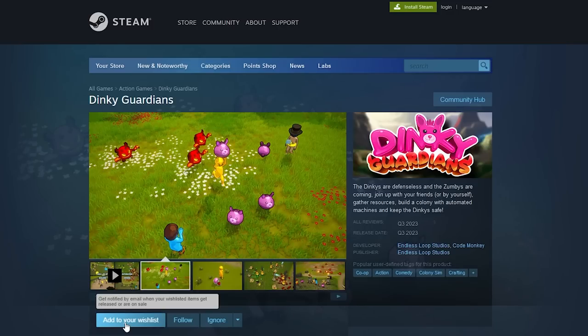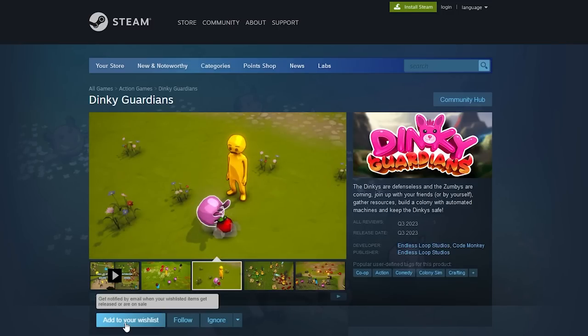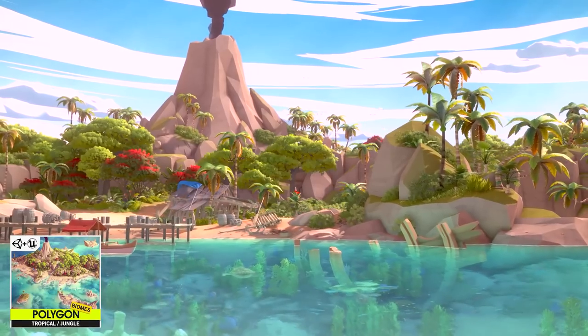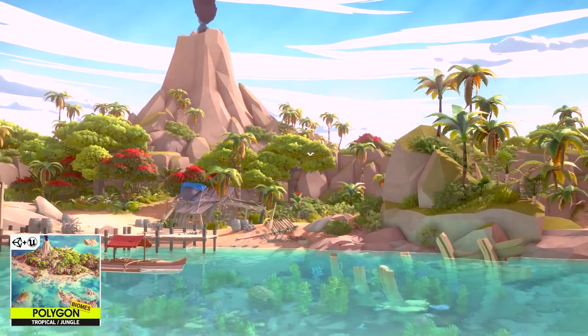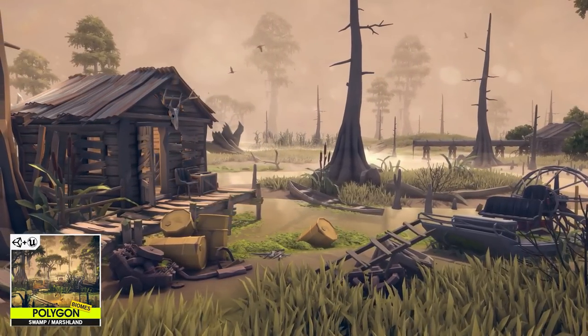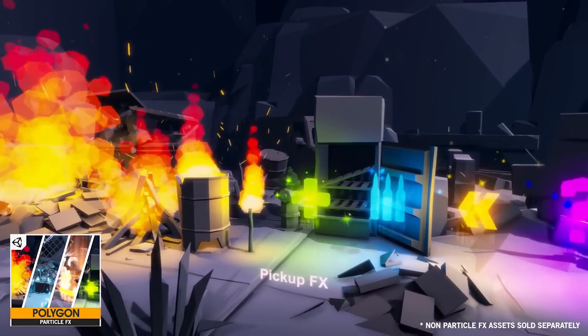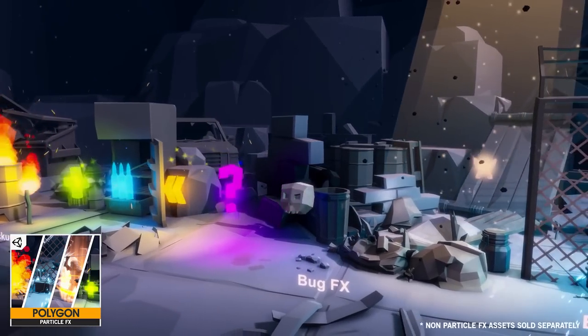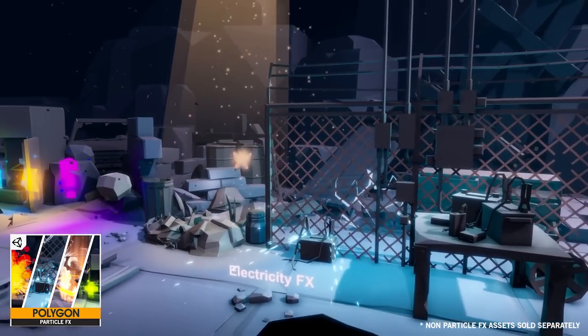Just recently I announced my Steam game called Dinky Guardians — for the environment of that one I used the Meadow Forest pack. They have 3 nice environment packs; I really like these ones because personally I suck at world building, so being able to have something made by a professional artist is really great. In my game I'm also using the particle effects pack — I really like this one, definitely very useful in tons of scenarios, it has lots of effects that can represent whatever you want.